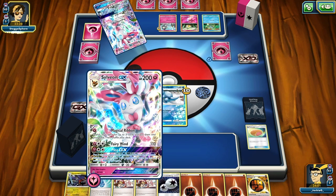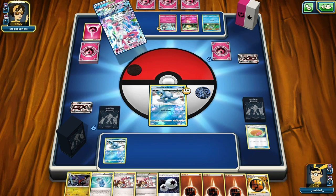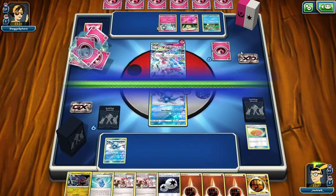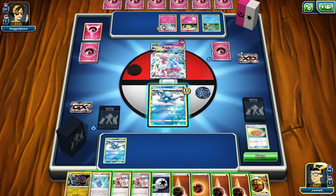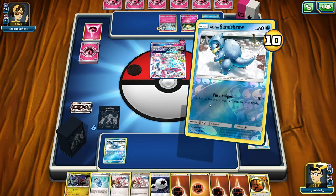She draws three cards and shuffles the deck. We are getting nothing. This may be a loss unless we can pull off getting a Buzzwall GX - that would be amazing right now. We can't do anything other than Fury Swipes.